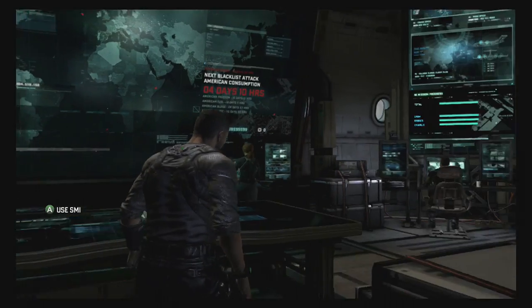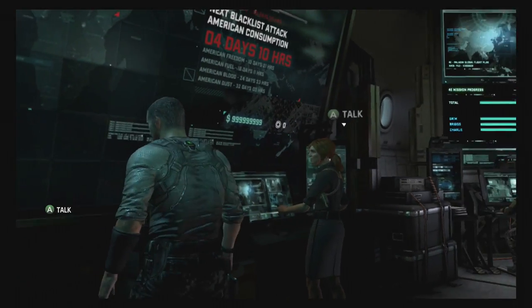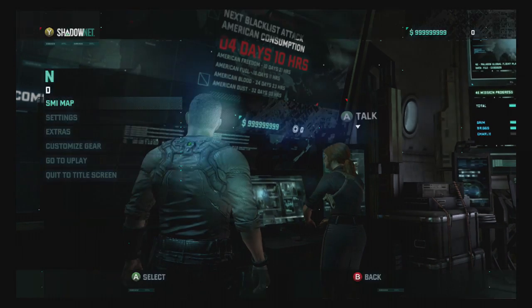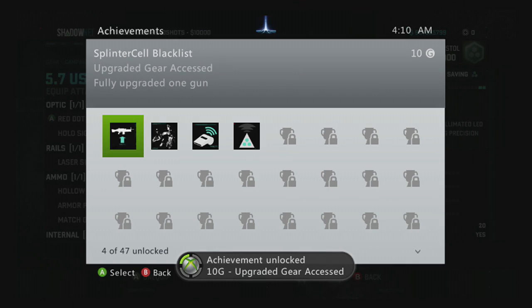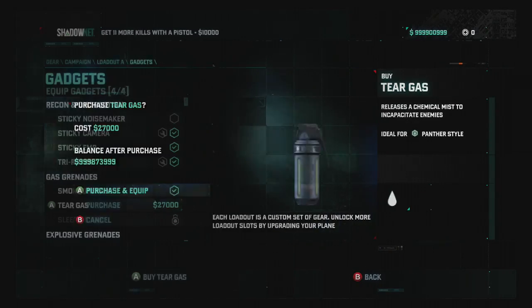Now you'll want to start up the save game you modded earlier, and it will show you the amount you chose, so now you have the capability of buying whatever you want. As you can see, here is my edited money. Just a heads up that there are a lot of things to buy, so this will take you a long time to purchase everything, but you get a couple of achievements out of it, so it's really worth it in the end if you care about your gamerscore.